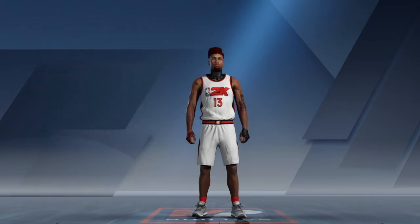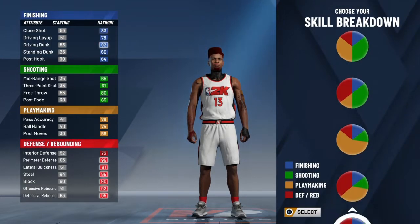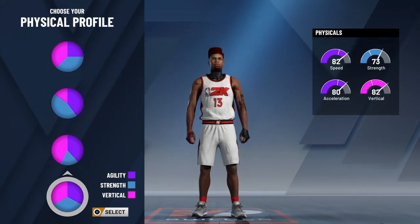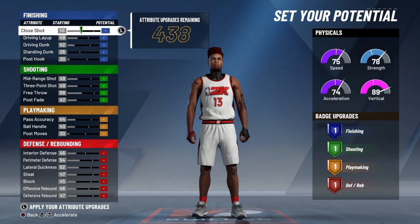This build is going to be a shooting guard — doesn't matter what hand or number. Go down to the green and red pie chart; it's going to be defending and shooting. You're not going to go with max speed or a mostly purple pie chart because you don't need speed for this build. You're going to need your vertical and strength. If you want to go with balance that works, but speed will be there regardless when playing a big man. We're going with vertical and strength.